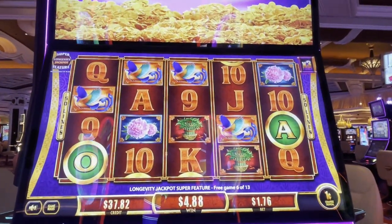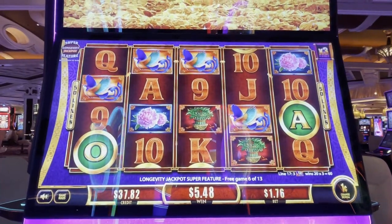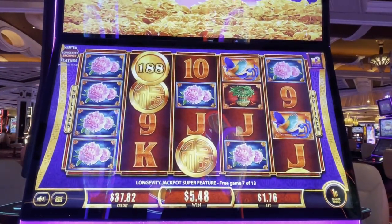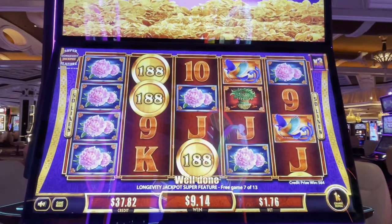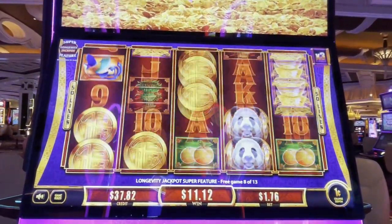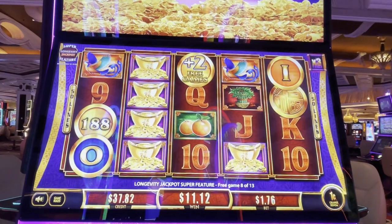There's an O and an A. We need a green R. We need a green R. Green R, green R. Come on, green R. These credits are mean. We need a green R. Come on, green R. We got free games and we're one away from that minor - we need the N for the minor.